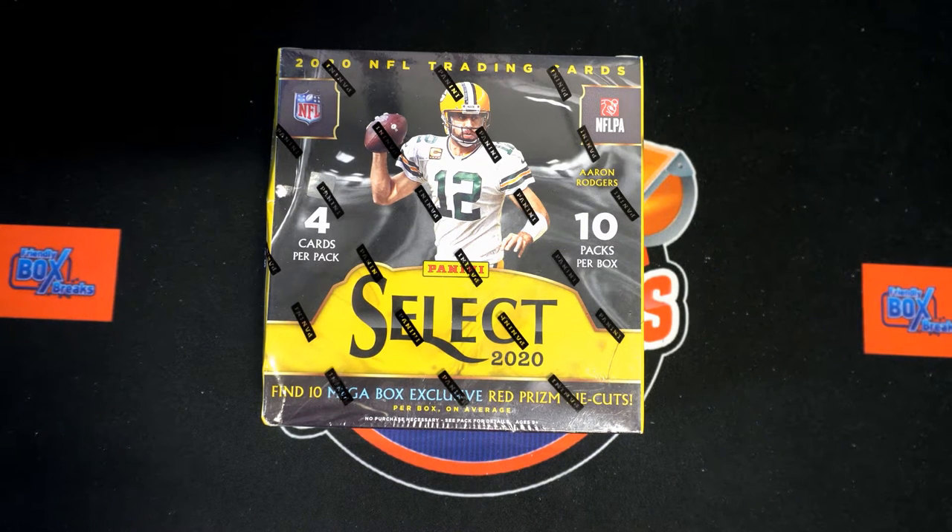It is go time again — 2020 Panini Select football box break. We're gonna try to find some really nice red prism die cuts. We're gonna take our owners' names and our divisions, random them each seven times, pair you up on the spreadsheet, and then dig in.